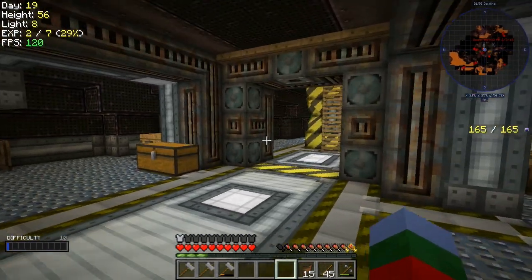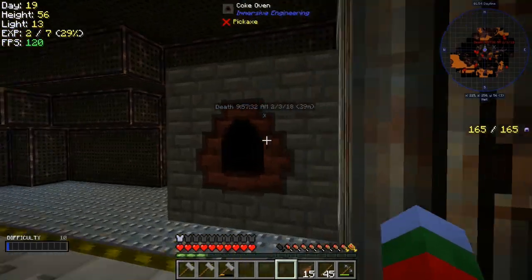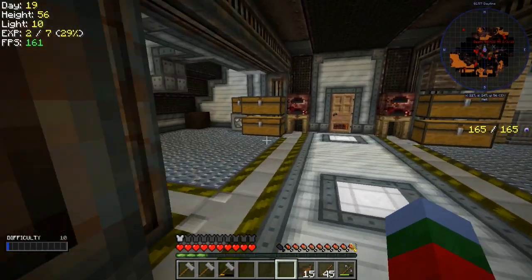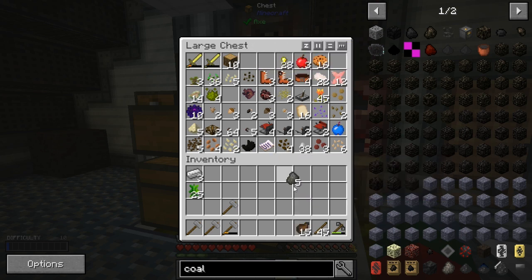So what have I done since last time? Last time we left off we created cold coke, which is up and running. We've also got creosote oil, which means we can now make treated sticks, and that's very important.